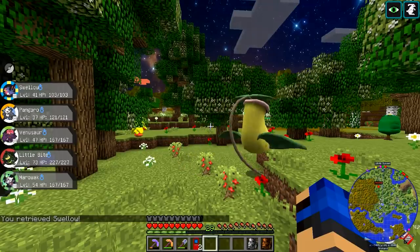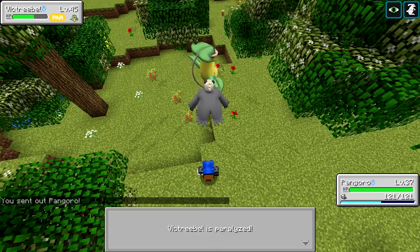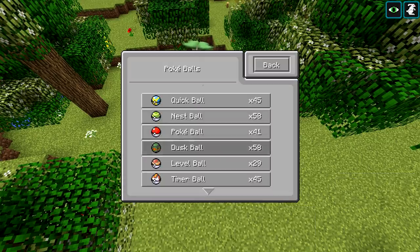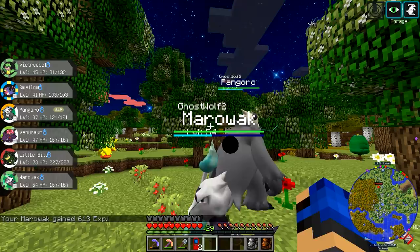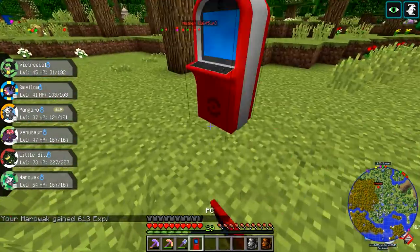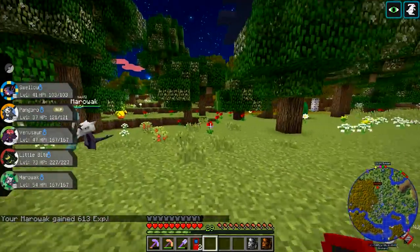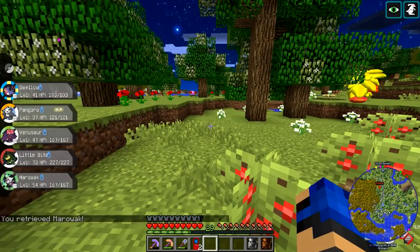Diancie was a super rare one - wasn't Diancie a mythical before? Dark-types are the mythicals. Wait, weren't you going to get Darkrai in ORAS? No no no no no. I always wanted a legit Darkrai - I have one but it's old and was a master ball catch, so hey. Sky, I just caught a wild Victini! Oh god, that's a bad idea.